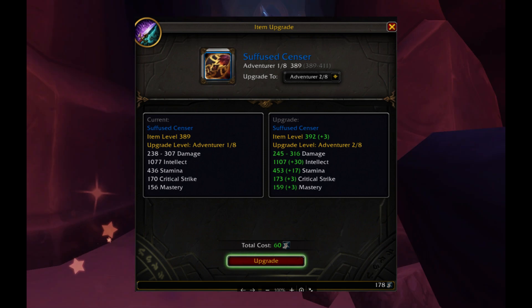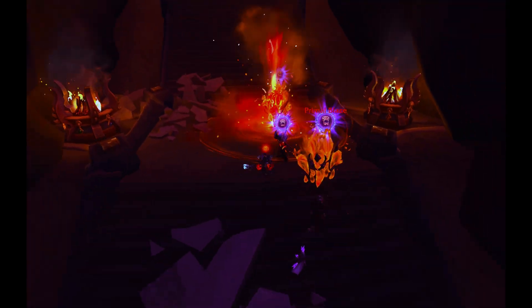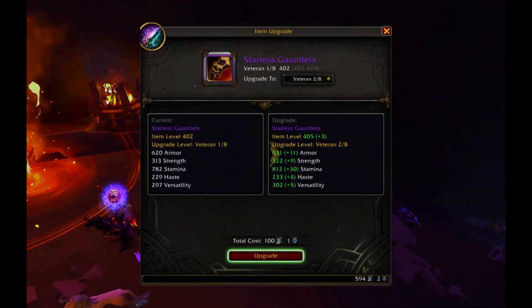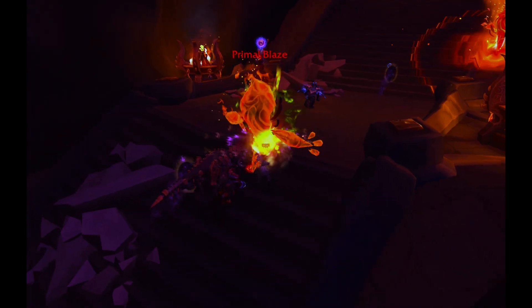Drake's Shadowflame Crest upgrades Veteran Gear last four ranks, and Champion Gear first four ranks. It is obtained from normal raids, Mythic dungeons plus 6 to plus 10, elite mobs, and world events.